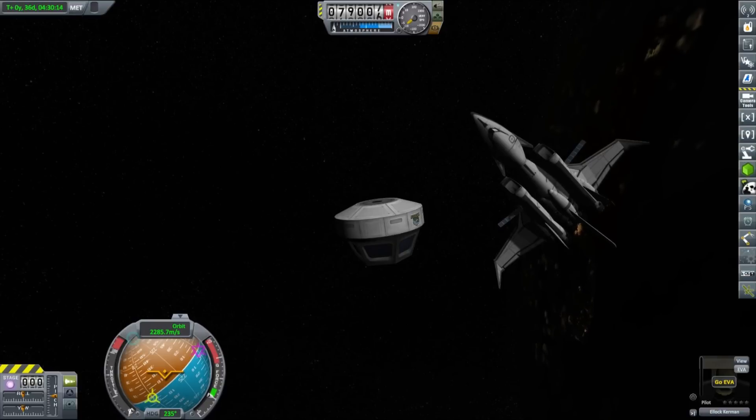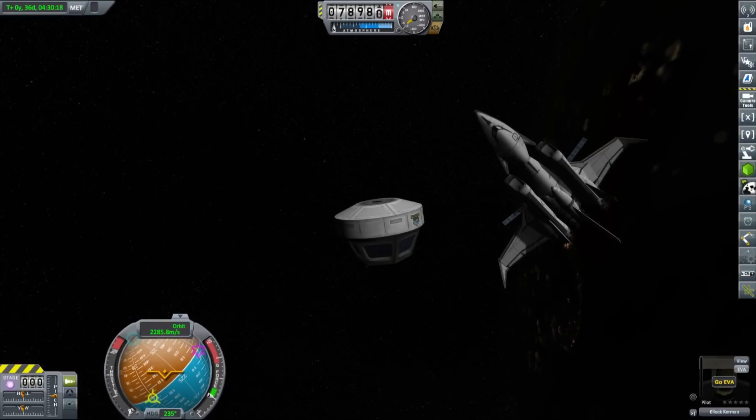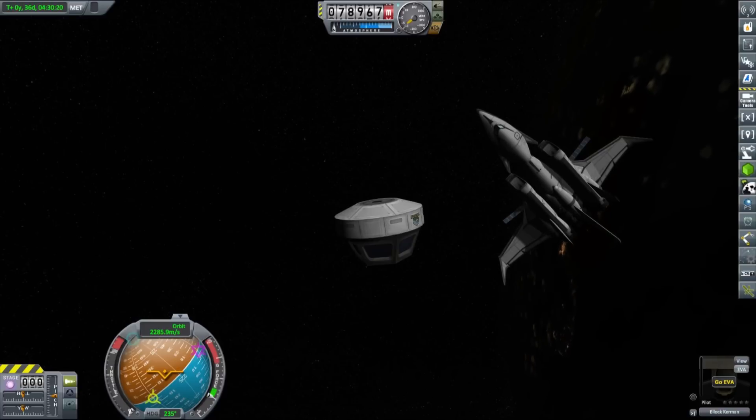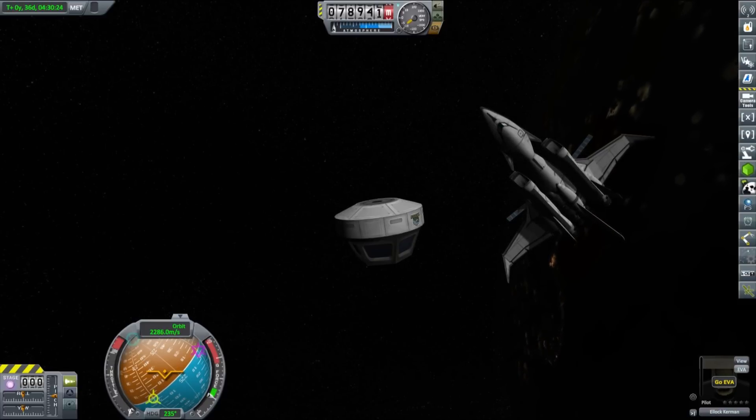I haven't researched the claw yet, so there is nothing I can do to save him with this SSTO. We need to bring in some cargo to do so and I have a couple of ideas, but first we need a new SSTO — one that has a cargo bay.